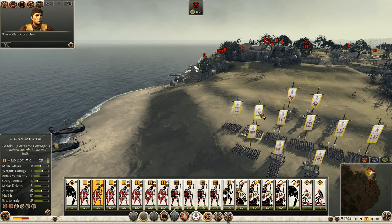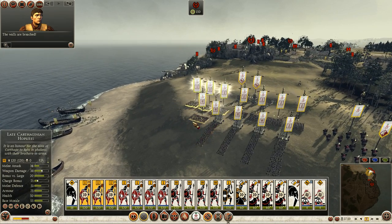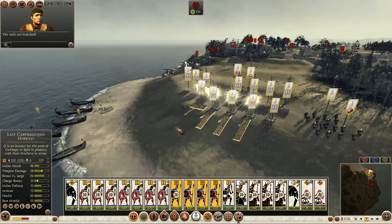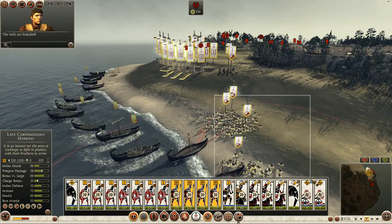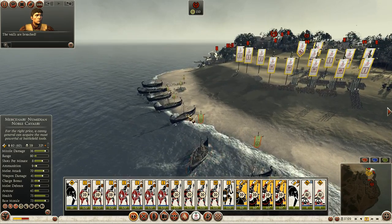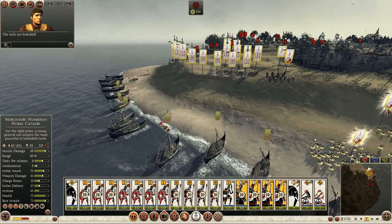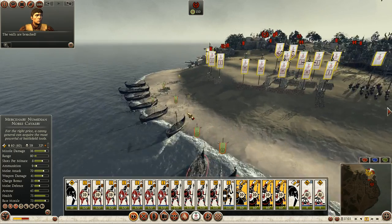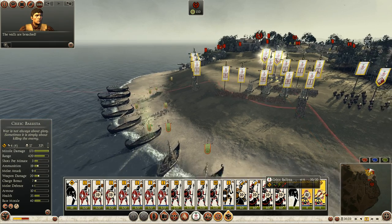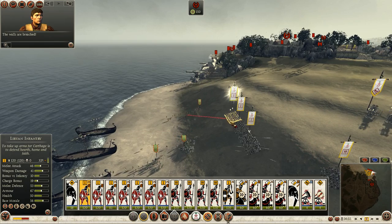Scoring some hits on some of those ships. They're disembarking some troops here. Sent some Libyan infantry to meet them. My ballista are actually hitting my own ladders — it's blocking some of their shots. Let's pull back away. They do have one skirmisher ship that I can see. I'm going to halt my ballista fire. You're not getting into the city.